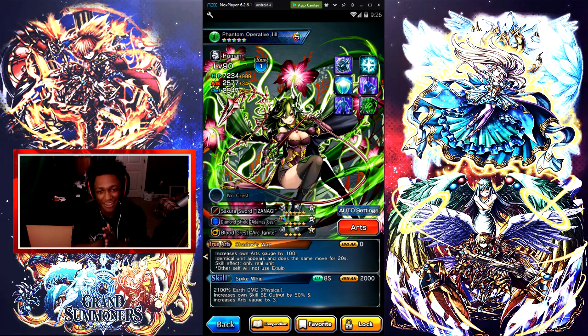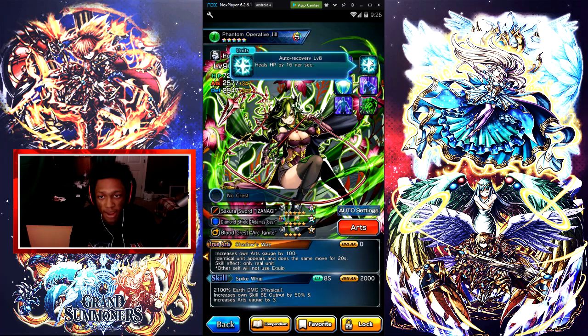If the shadow is still there, do not use her true arts again. Wait for the shadow to leave, then you can use the true arts again — rinse and repeat. The skill, like I said, doesn't work on the shadow. The duplicate does not use the skill, it only works on the regular Jill.